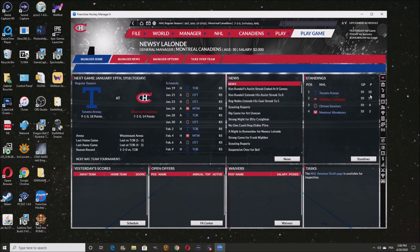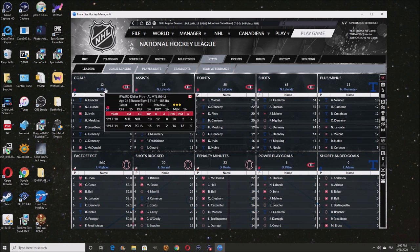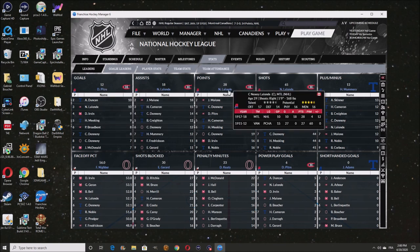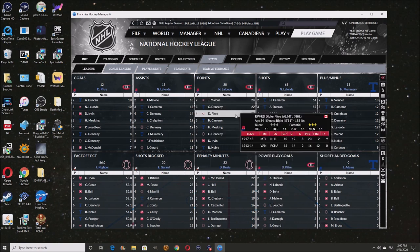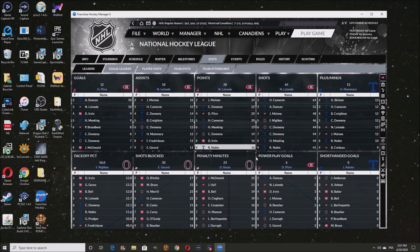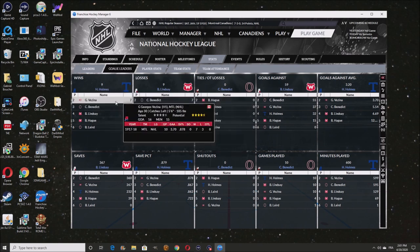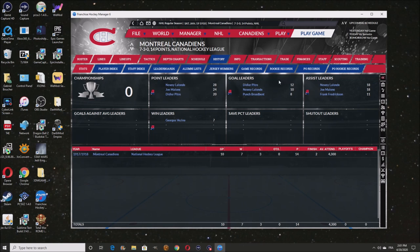The best goal scorer of the league is one of ours — Didier Pitt with 12 goals in 10 games played. New Zealand right now is the best player of the league with 28 points in 10 games played. Joe Malone is also in there, and App Holmes is the best goalie right now with 9 wins in 10 games. 7 wins for Visna — not too shabby, but he did get 3 losses.